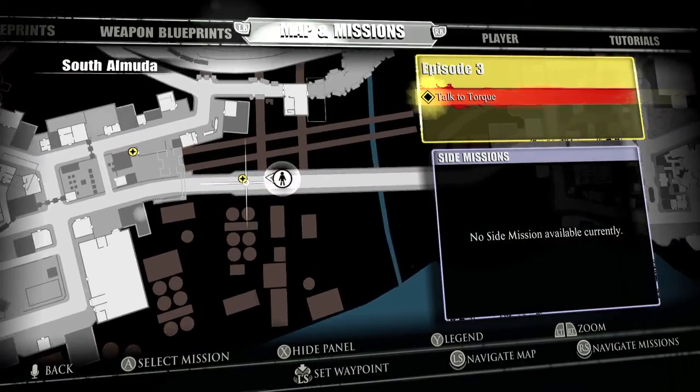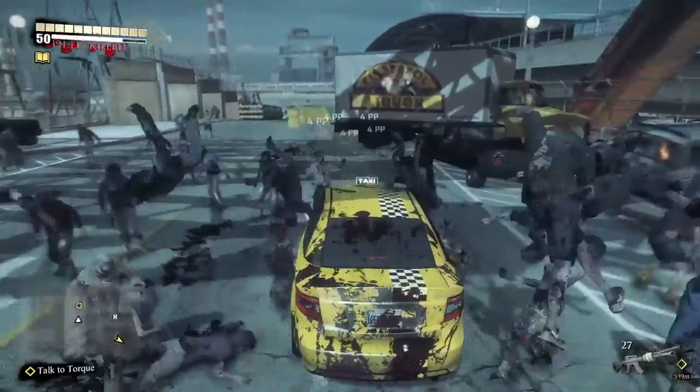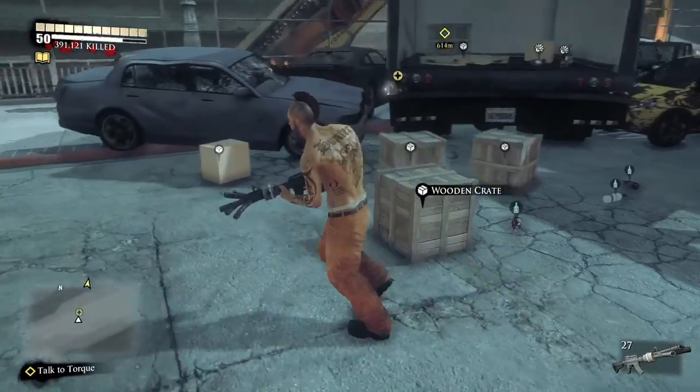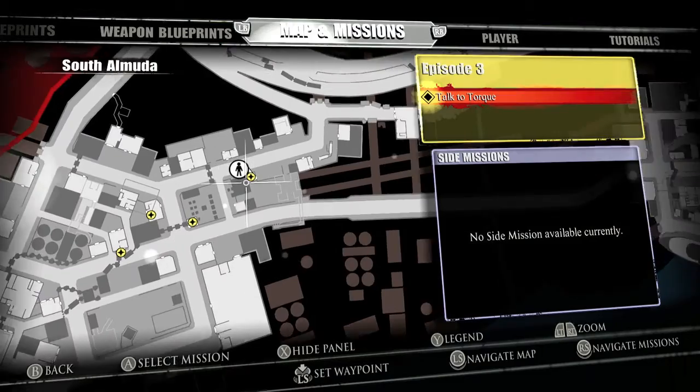This is on the suspension bridge connecting South Almuda with Central City. You are going to see a liquor truck right here, so make sure you hop out and then grab it. It's going to be on the back of the truck bed. 15 out of 30, already halfway done.